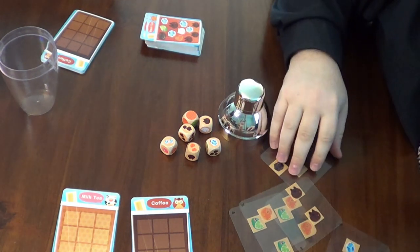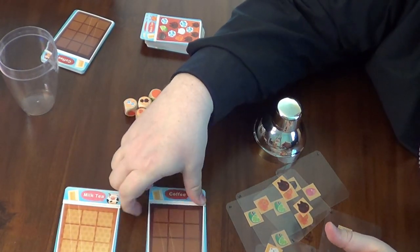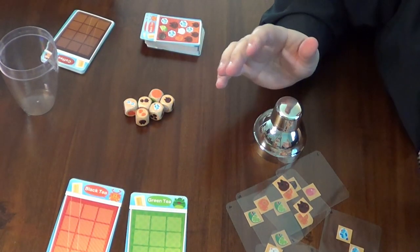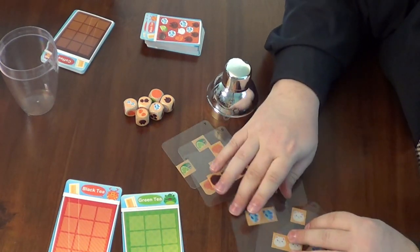Bubble Tea is really easy to pick up. Every player is dealt two drink cards that have two sides with all four of the different types of teas you can wind up making, and nine of these see-through ingredient cards.